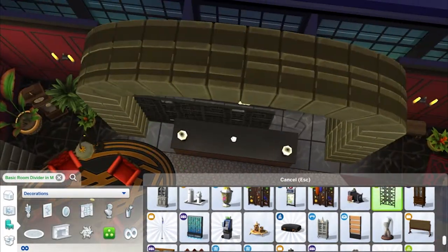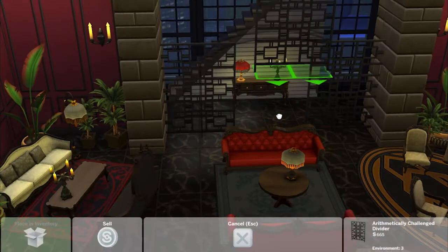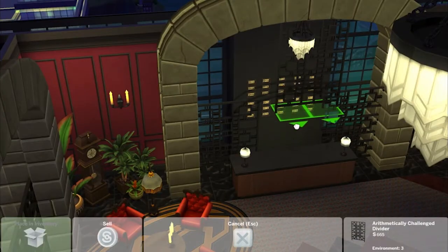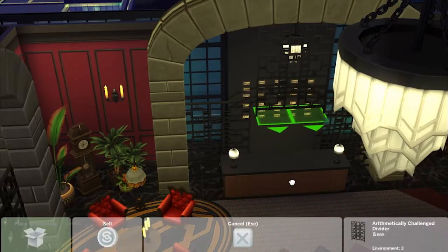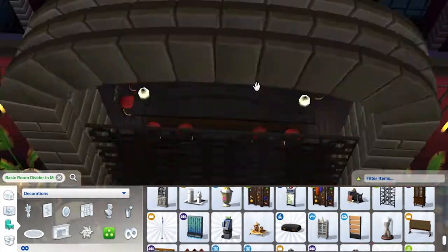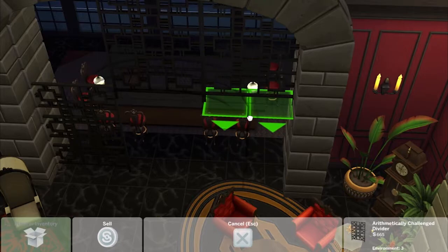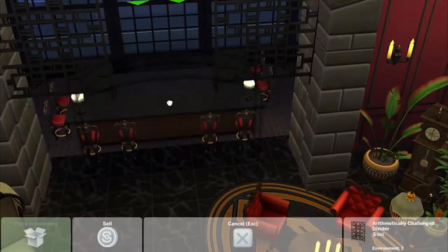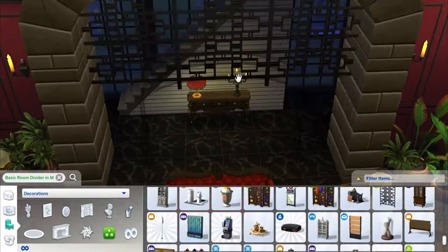Another thing I did was use those wall dividers — I forget where they're from, maybe the Vintage Glamour stuff pack — and I just raised them up to create this cool sculpture on the inside of the arches. I really love that because that's almost exactly what it looks like on the interior of The Raven, and I'm so happy that it worked out so well and that those were actually pretty easy to place and raise up.